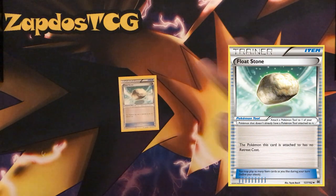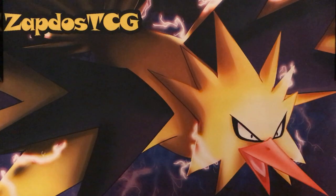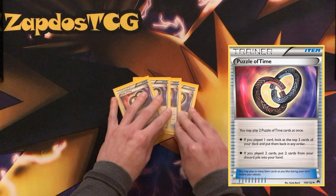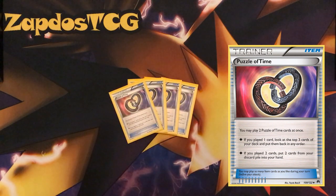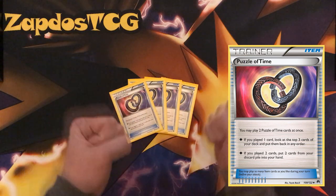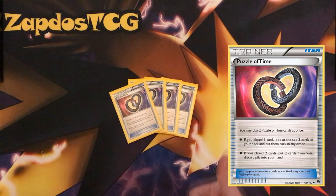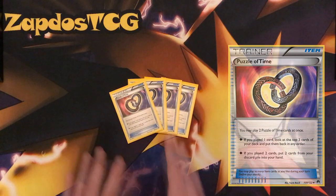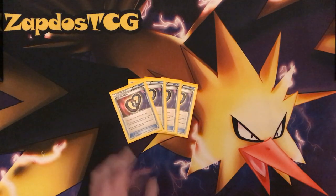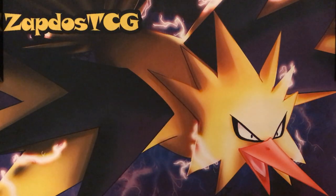Floatstones — I recommend running at least 2, to get yourself out of situations where you're stranded in the active position with the wrong Passimian or a Regirock EX. Floatstone is definitely a must. Puzzle of Time might seem weird in a deck like this, but if you have one Puzzle of Time and draw into the second one, you can get everything back from the discard — Passimian is back with a DCE, you can grab your Special Energies, your Guzma, everything.